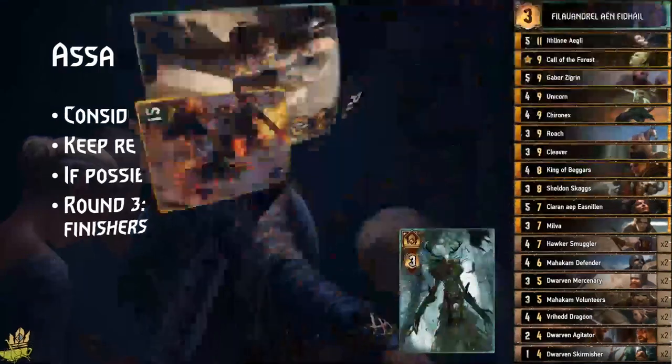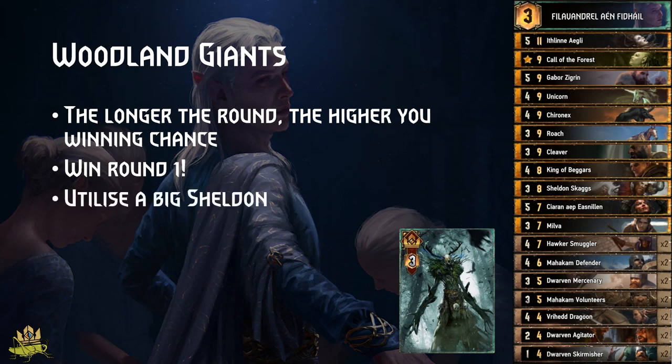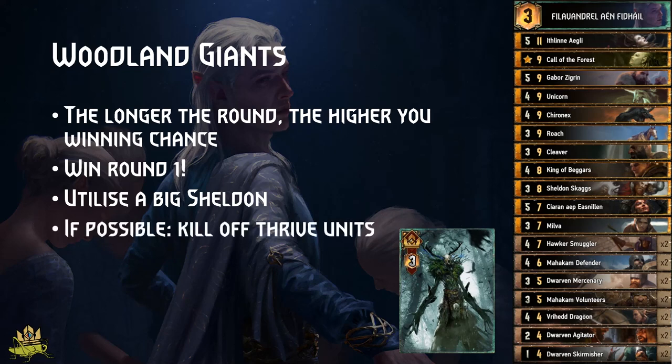Woodland Giants: the longer you can play a round, the higher your success, because standard tempo doesn't matter that much. It's essential to win round 1 or tempo will force additional cards out of you in round 2. Going one card down for a long round 3 is perfectly worth it. Against Giants you can pump Sheldon up to 40 points, and a 26-point Sheldon can definitely turn the game as a finisher. Also try to get rid of thrive units with Skirmishers or Dwarven Mercenary.